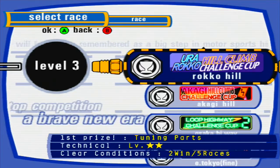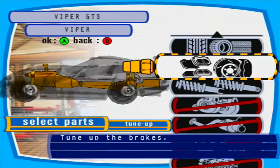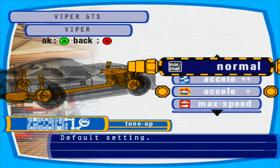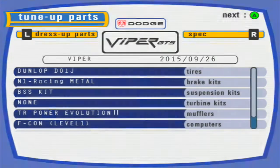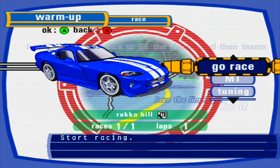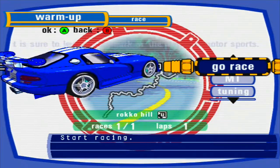Let's go for the easiest one, the Euro Rocco Hill Climb Challenge Cup, which is only two stars. I also finally got around to changing the control setup so the triggers are now accelerate and brake, and the face buttons are shift up and down. Let's see how I do with that change.